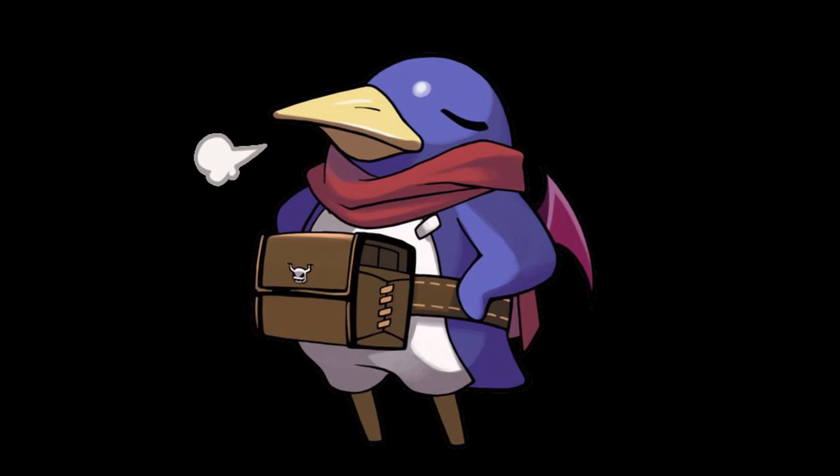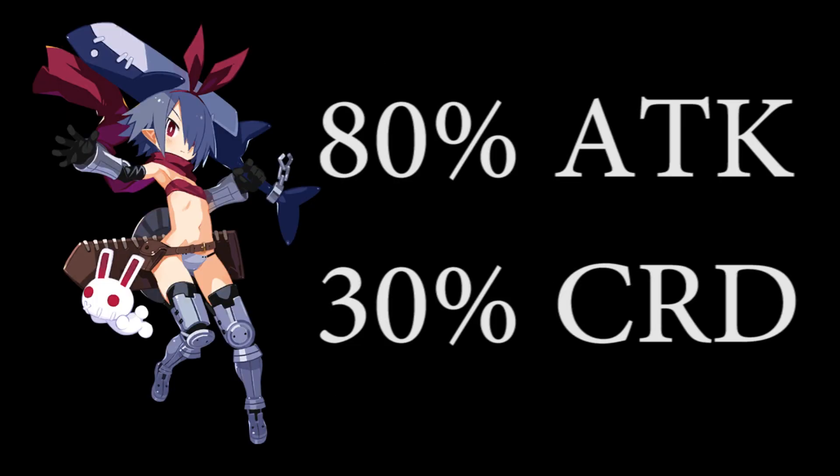As with most attackers, all of her abilities are focused on increasing her damage. She receives an 80% buff to attack and a 30% buff to critical damage just for being any seven.